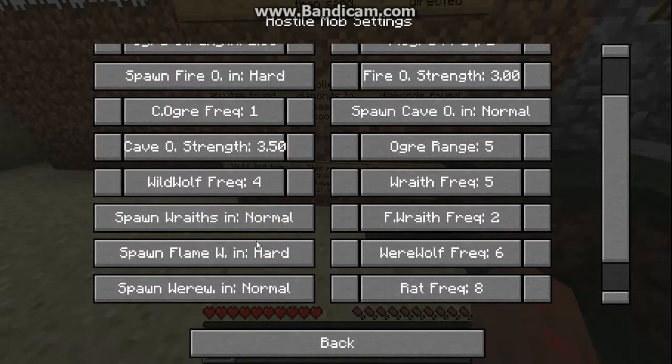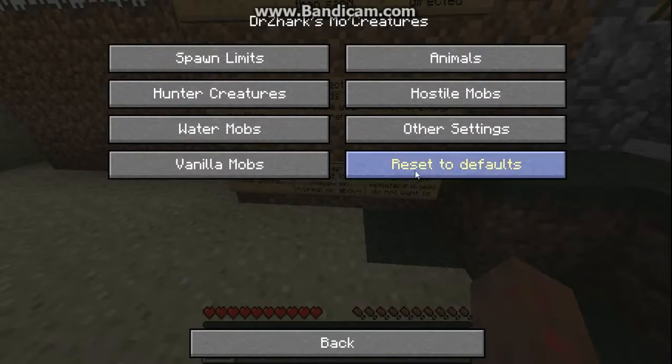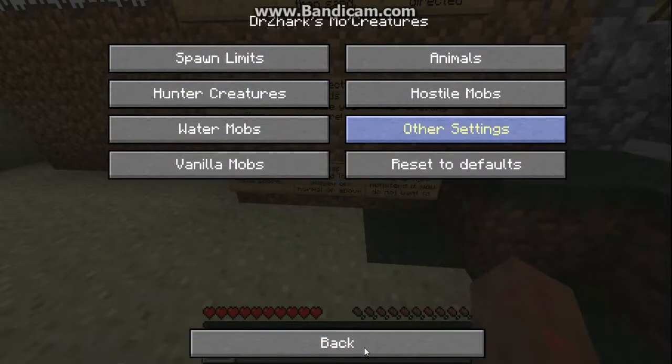Werewolves — we cannot fight those unless we get gold. Scorpions are annoying. Rats — I don't care, hate rats. Other settings — show pet name, that doesn't matter to us.